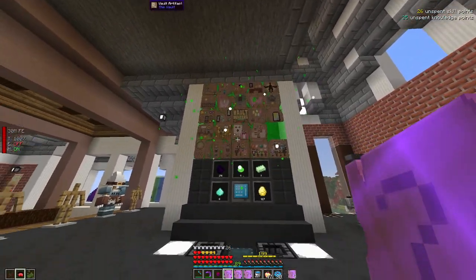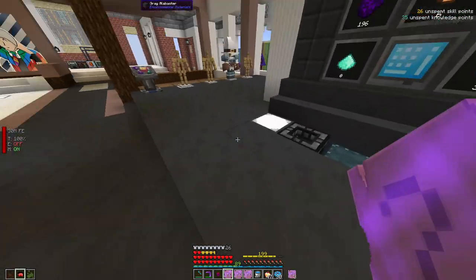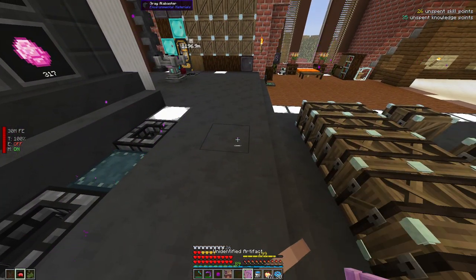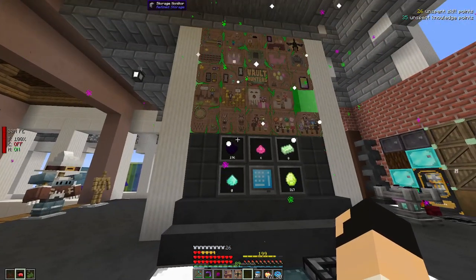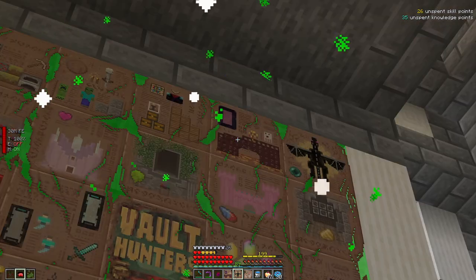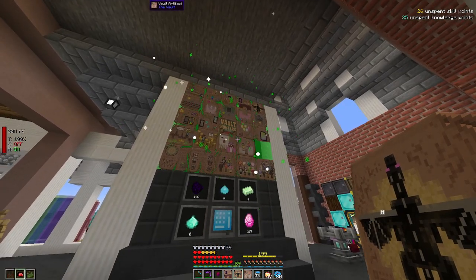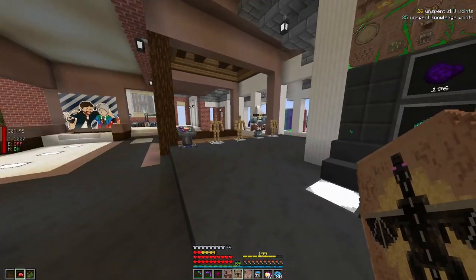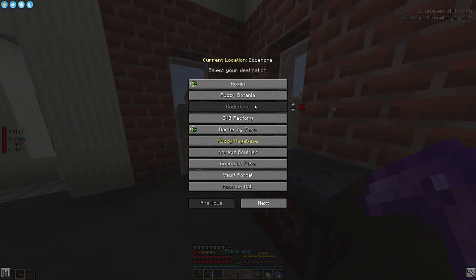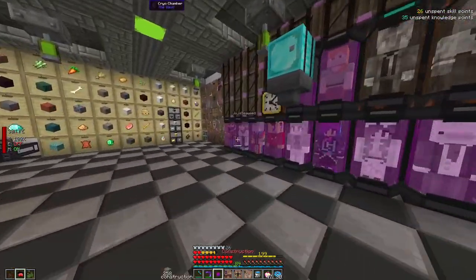Now just because I complete this doesn't mean I'm going to be running the final vault right away — I need to get to level 300 and make sure I get all my Tier 3 gear and extra stuff done. So let's open these up: one, two, and three. Now I know I have that one, plus the bridge one and the Nether Fortress one. It looks like I actually have all three of these already. Let's hop over to CWG's and see if any of these are the one that he needs — it is not.